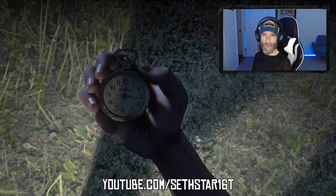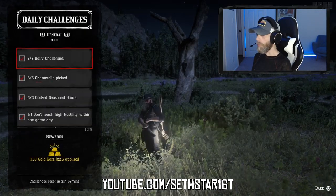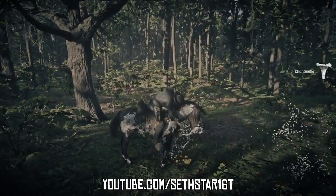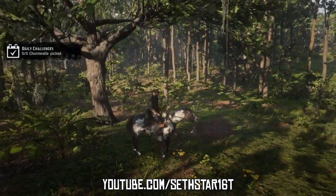60-second Red Dead Online Daily Challenge Guide for October 6, 2019. Number 1: Chantrelle Picked. Marked on the map by the red pinpoints, you can find these in Scarlet Meadows, mainly south of Braithwaite Manor.